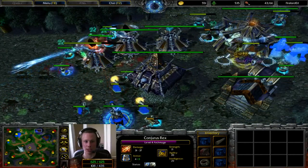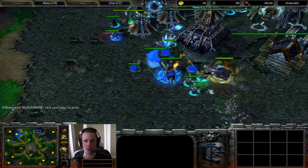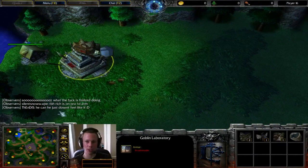Undead are very good at holding out in defensive positions. Bear in mind that Firelord has his expansion up and running now. So even if this attack doesn't go fantastic for Firelord, he is still wasting resources from Anubis and getting resources for himself. This is double hero still. Anubis must be almost Tier 2 — not quite.